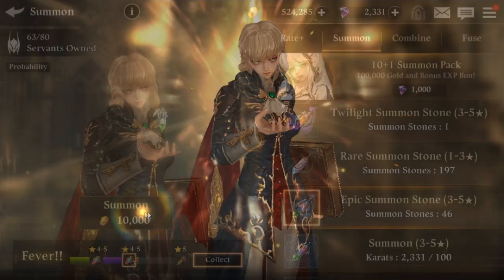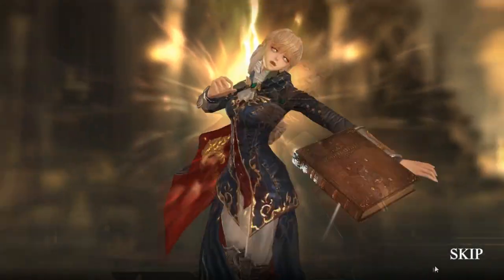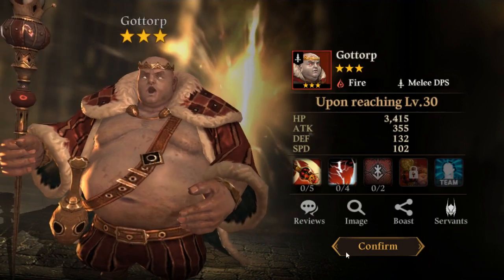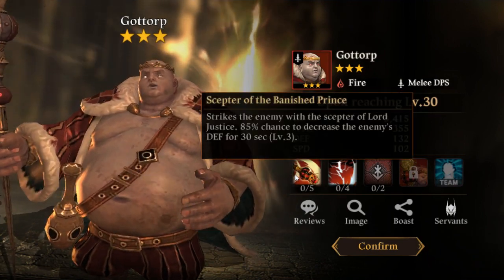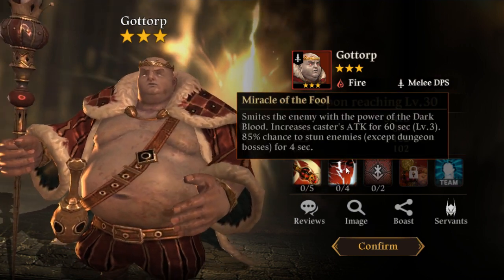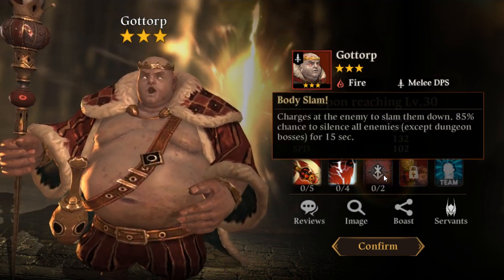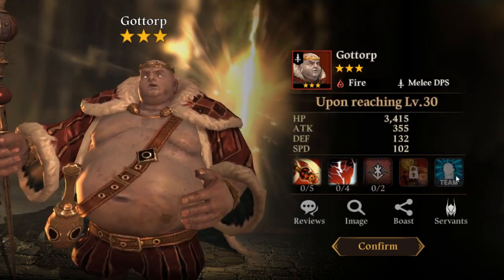Where are those hounds? At this point we're almost at the maximum milestone. We got the fire one — haven't seen this one. Defense down, caster attack up, and stun chance on enemies. Silence enemies — so pretty much CC.